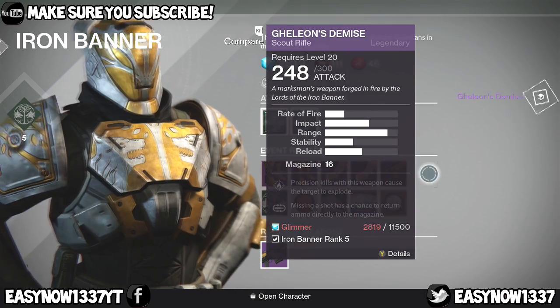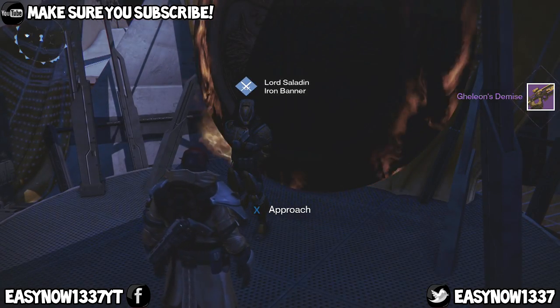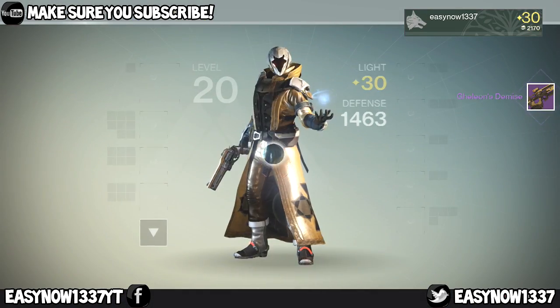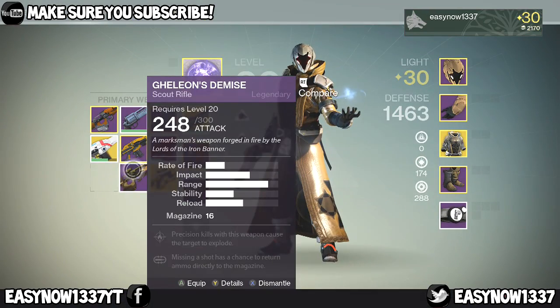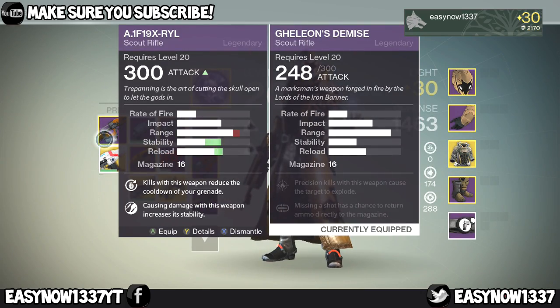So I'm going to equip this gun and you can see me looking through the stats and such things. I also compare it to my fully upgraded A.1F19X-RYL scout rifle, the really really badass powerful one. The range on the Gellon's Demise is a little bit better, and the stability and reload is a little bit lower.